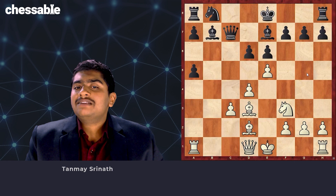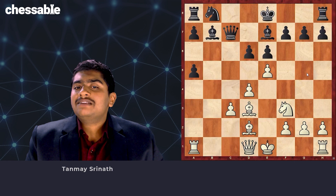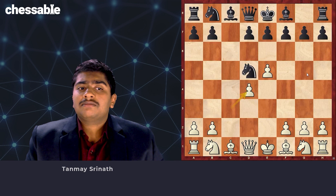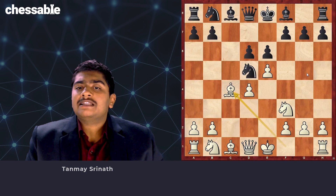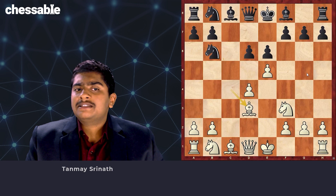So e6 and d6 is not really a critical setup against the Alapin. Instead, Black can try d6, which is considered the critical move against the Alapin. We go Nf3, and now there is a certain split. e6 was given by Hari in his course — here I think I give very few lines after Bc4. Be7 is Hari's line, but let's quickly check Nb6 first. After Bd3, White is just slightly better. There are a lot of games in Nb6, but you just need to know the following line to get a decent advantage.